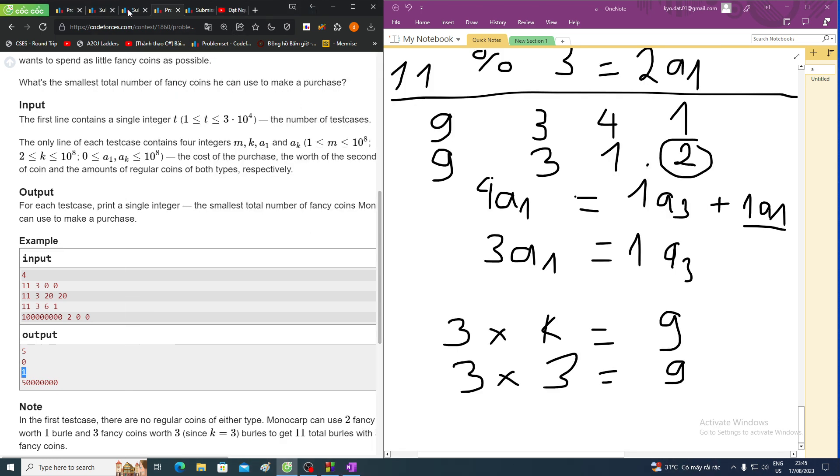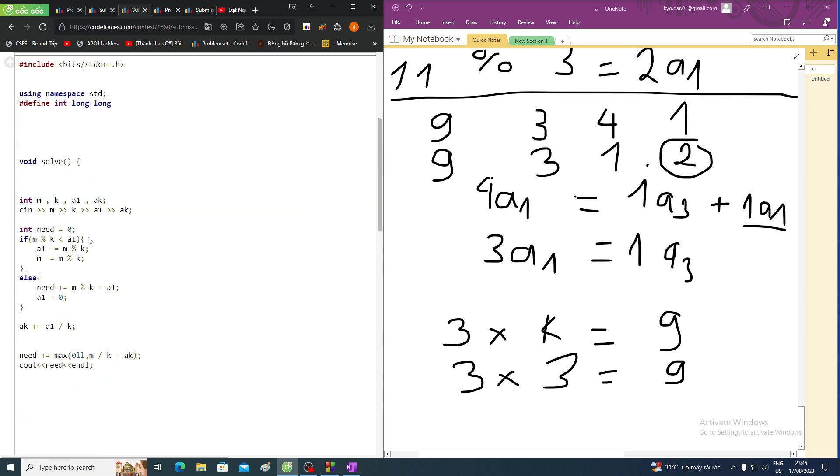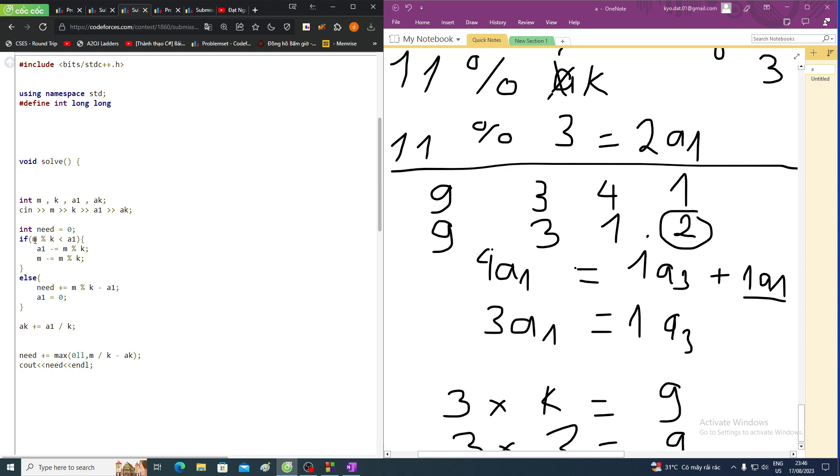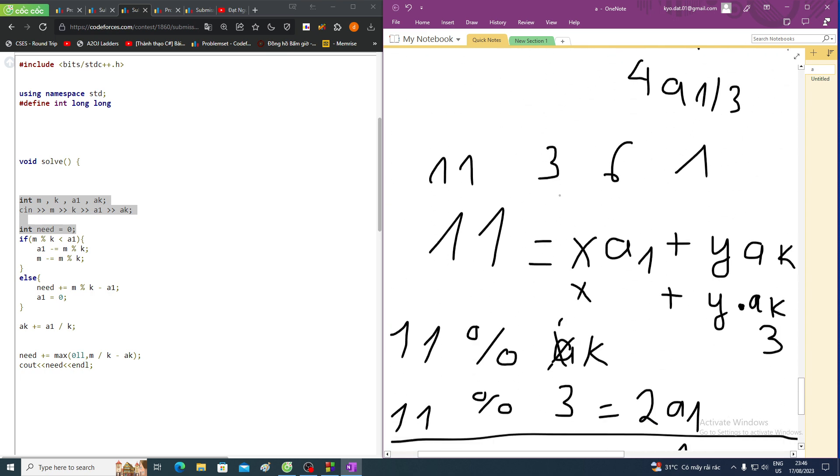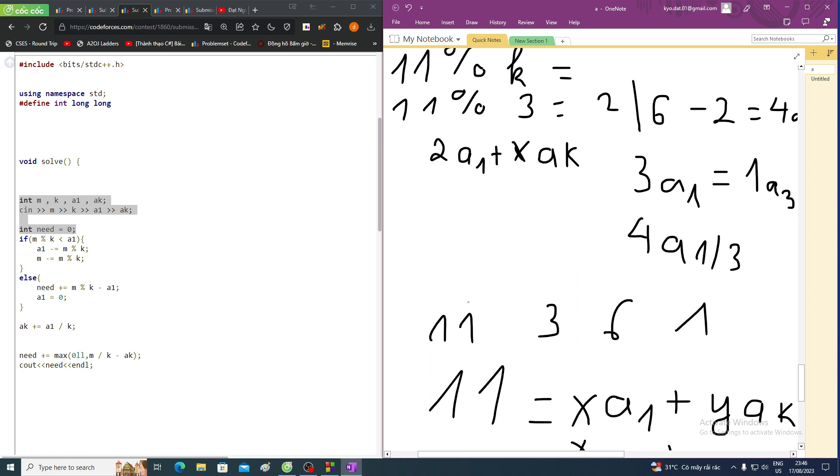And this is my code. First, this is the input. I call this: compute m mod k. If m mod k is smaller than a1 — so m mod k equals 2 is smaller than 6 — then we proceed.